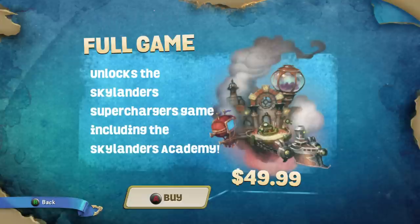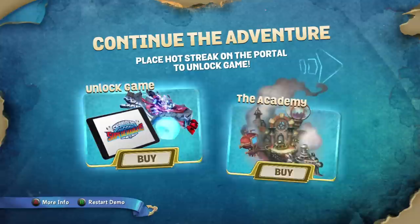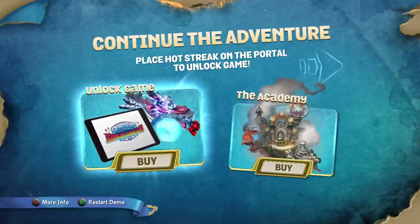If you buy the physical version of the game, you get the portal - the new portal - Stealth Elf, Spitfire of course, and Hot Streak. We already got Hot Streak and Spitfire, so you would basically be getting the physical portal and the other character. You have to place Hot Streak on the portal to unlock the game.